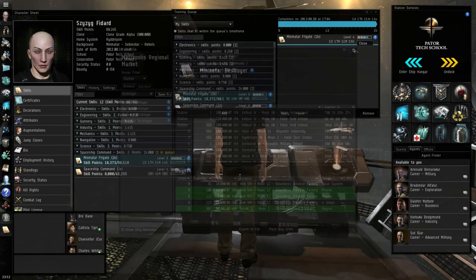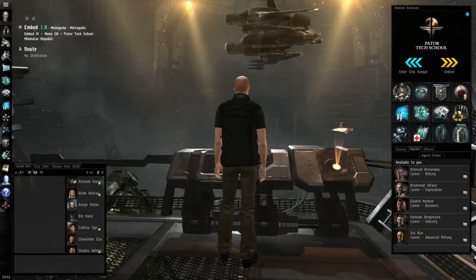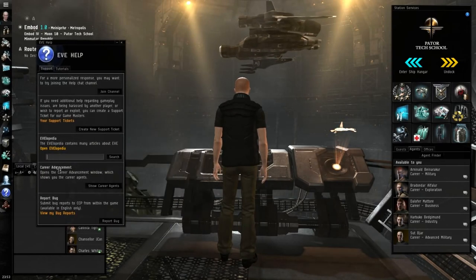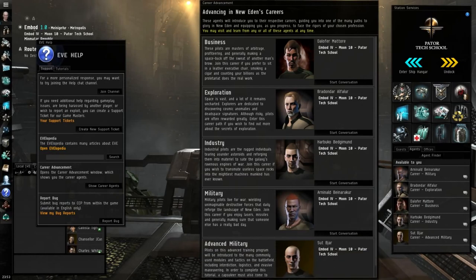I'm not going to buy that skill book just yet because we're likely to get it during the next set of missions. If you're looking for career agents, go to Help and look for career advancements, then show career agents. It will give you the nearest set of five career agents in your region. There are 12 sets of agents, three sets for each race, and they all give exactly the same missions but with different names.